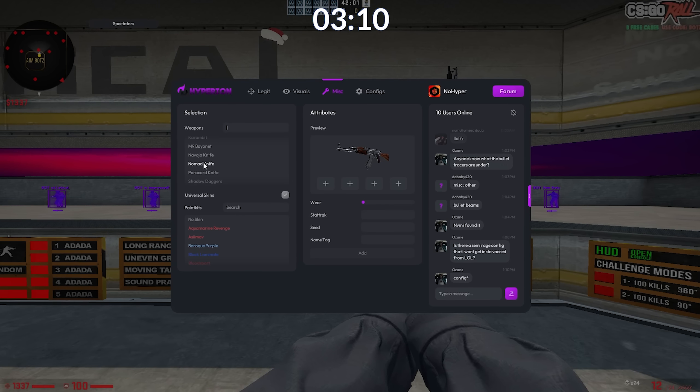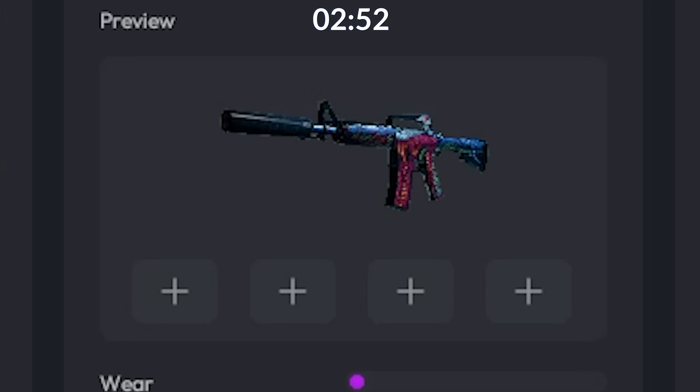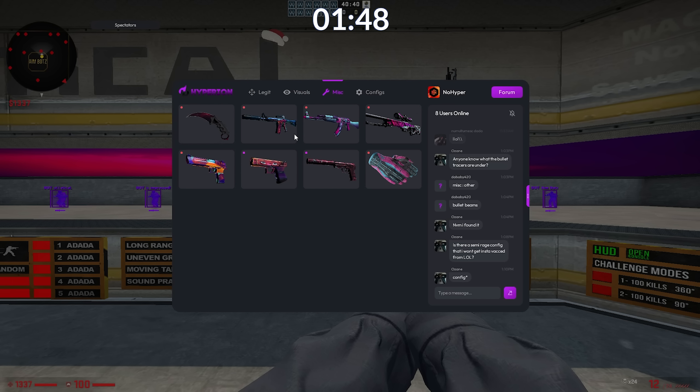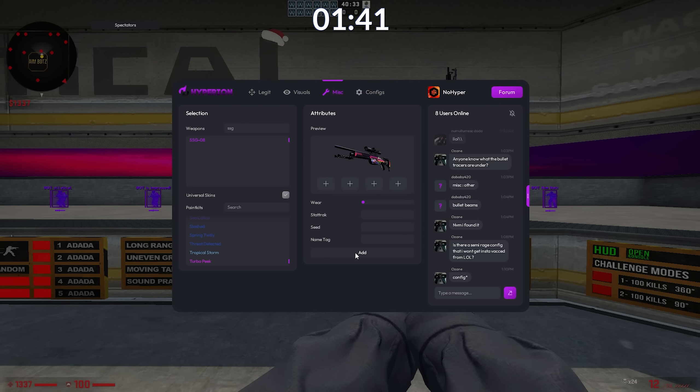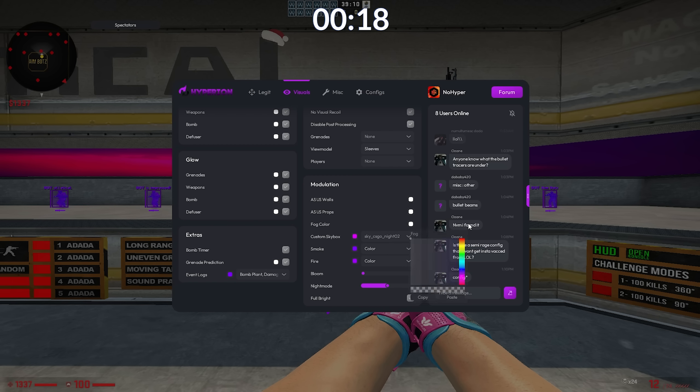Start with a knife. I don't think we'll be able to do everything, so I'll just kind of go through. I want a doppler. We'll do an M4A1 — I'll just do Hyper Beast, that looks fine. AK-47 — give me that Neon Rider, boom. A little Opskin as well — we could do the new one. Deagle — Ocean Drive would probably be the best. Knife glove. Scout — Turbo Peak, there we go. I'll turn off sleeves because I don't like sleeves personally. Fog color — lower it down a little bit like that.